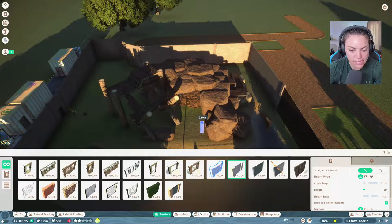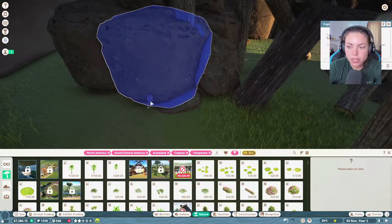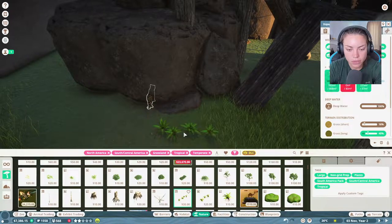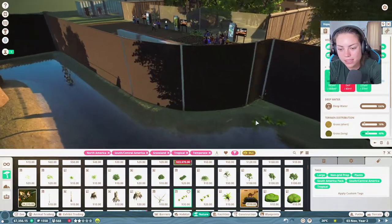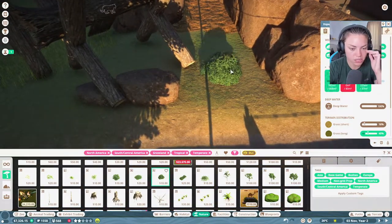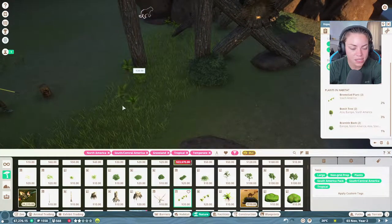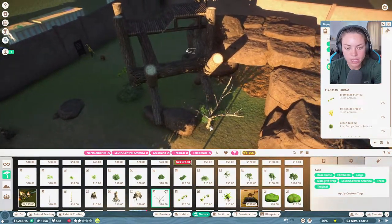Let's put in some stuff and hope this works. We have enrichment - there's no enrichment unlocked yet. Oh look, we get new plants! That has made me excited - I love plants. We could put some plants all around here, definitely around the rocks and stuff. Let's put in some bramble bushes.